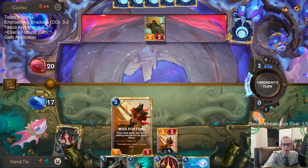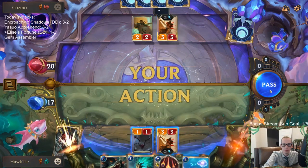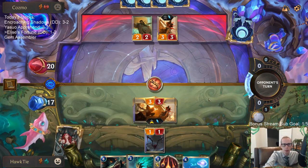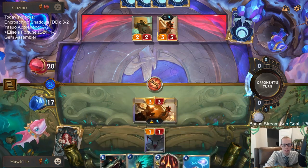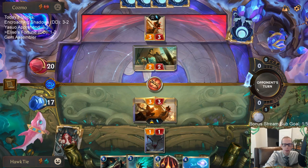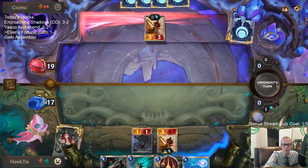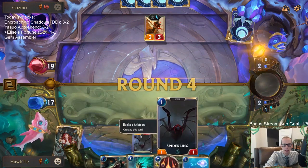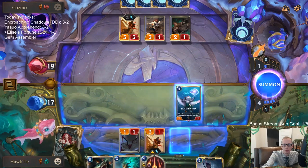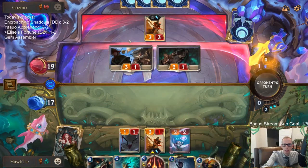I don't want to trade the Spiderling for two damage on Misfortune. I know I have Make It Rain to kill Misfortune, but I also have Blighted Caretaker so I kind of need something. They'll trade their one-drop for two damage on my Misfortune, which could definitely be the right call depending on what's in their hand. It's a tough call. I like Sprayfin and I like Elise.